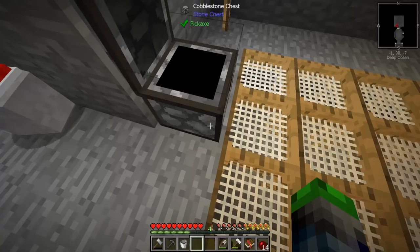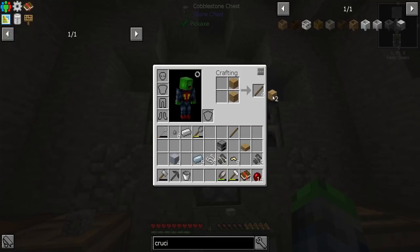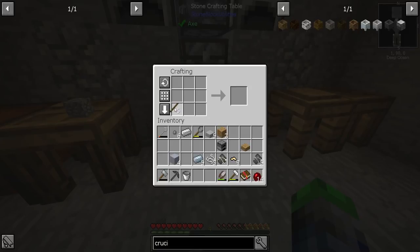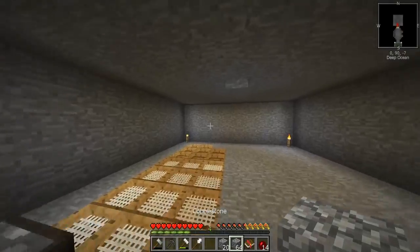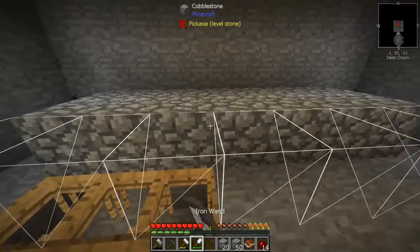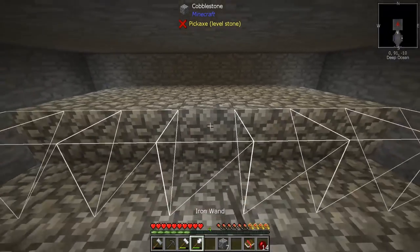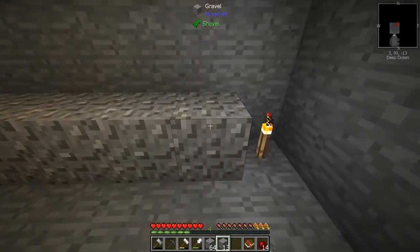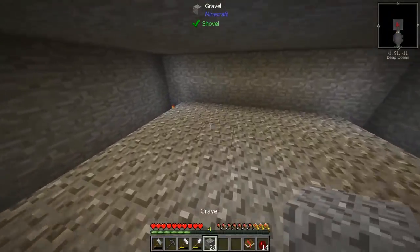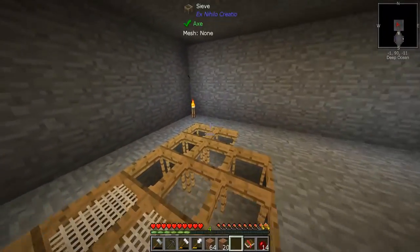Let's go ahead, grab one iron ingot, make some sticks and stones — bada bada boom. Let's grab some cobblestone, we're gonna get some dust. Now I just saw a few minutes ago that a new update has come out for Stone Block, so between this episode and next I'll probably update it. Hopefully it doesn't crash the world or make it so we can't play it anymore — that would really really suck. But I think it'll be okay.